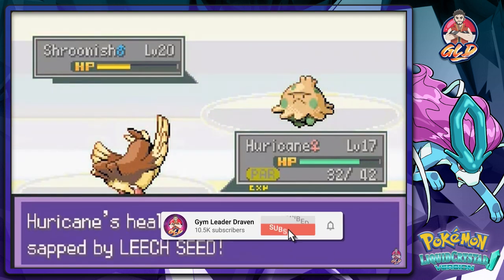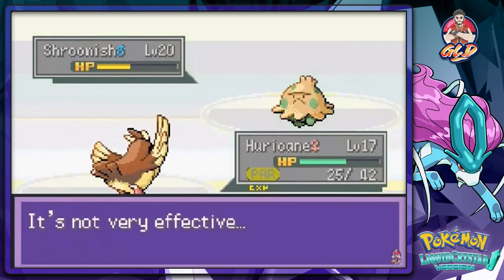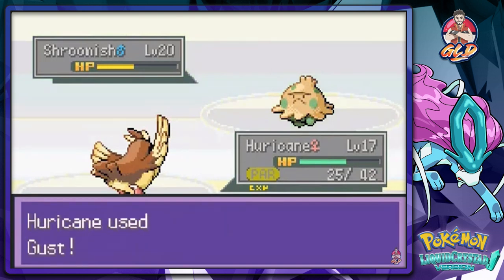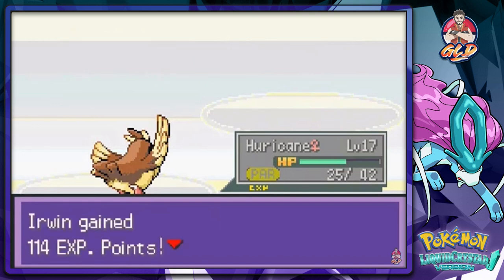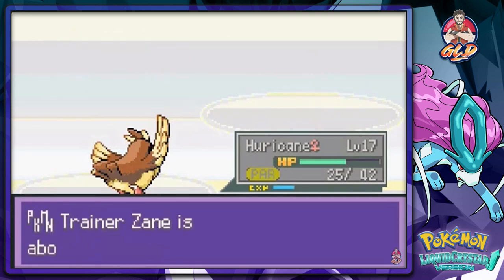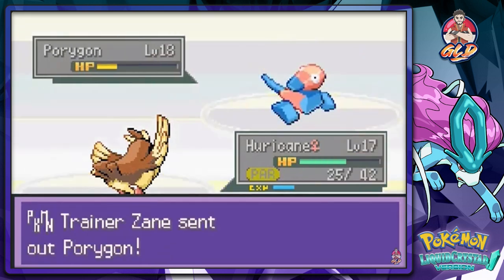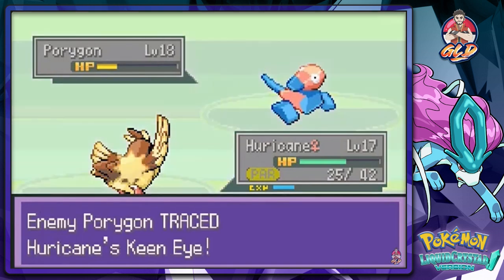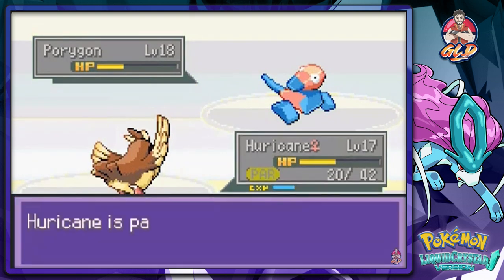Zane is making things a little difficult. He comes out with Mega Drain — not very effective. We use Gust attack and it's a critical hit, taking Shroomish out. Hurricane gains a level. Zane sends Porygon back out, and we continue with Hurricane. That doesn't go well, so we switch to quick attack — also not a good idea.